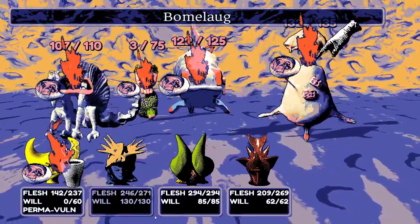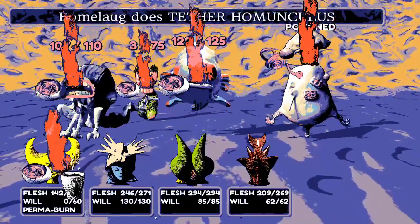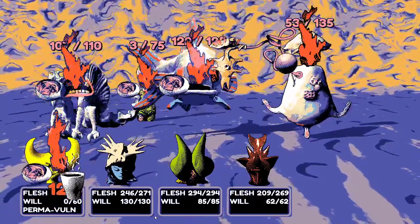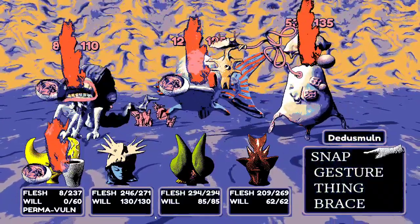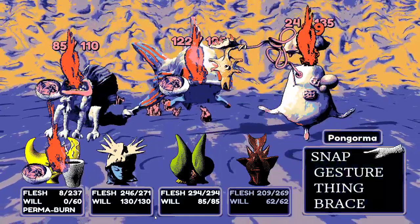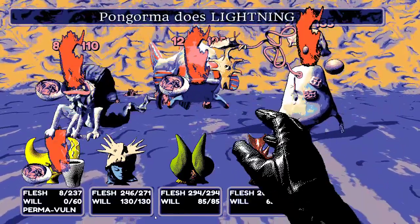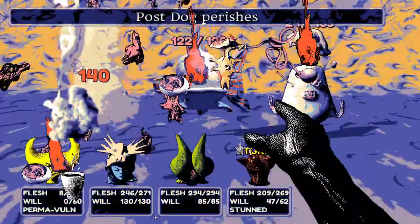The tyro will definitely die no matter what. They attack the dog as well and use lightning to strike. Wayne gets killed again but the party pushes through.